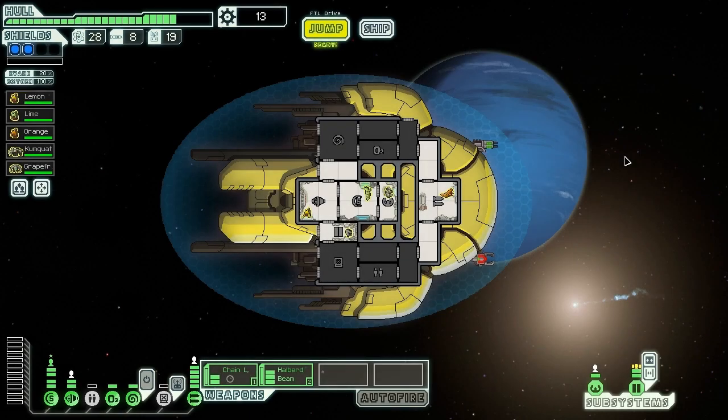Hello everyone, Vanguard of Valor here, and welcome back to another episode of FTL on board the Slug Cruiser Type-C. The VSS Citrus here with its crew — Lemon, Lime, Orange, Kumquat, and Grapefruit — have been making their way across the galaxy with some success so far. We've got ourselves some decent defenses with level 2 shields and some decent weapon firepower with a halberd beam to augment our original chain laser.